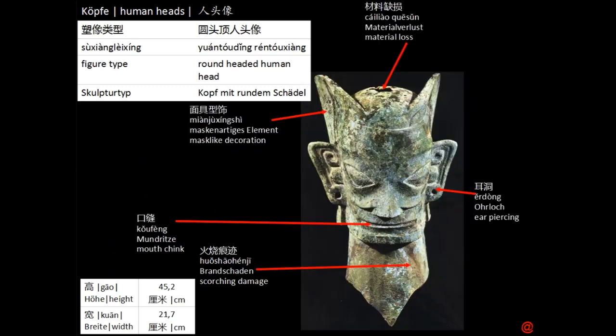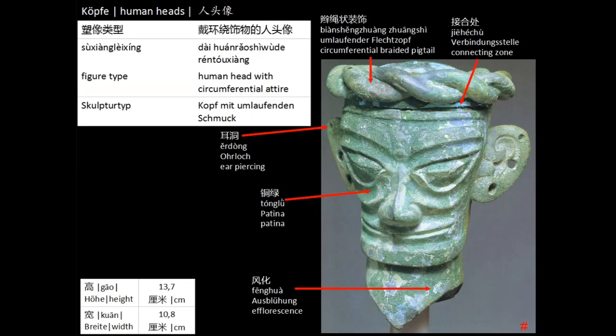Some heads are also shown as wearing masks, as this one shows. I've just put it in here to show the overall variability of the heads uncovered. Apart from the mask this is just another example for the round heads. Another category though round-headed as well is represented in this head: heads wearing head attire. This group is overall relatively small but nonetheless mentionable.